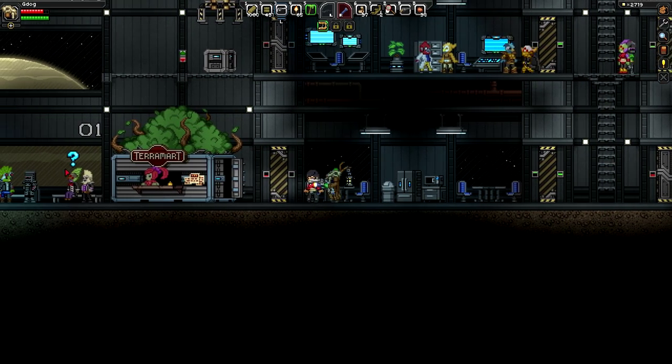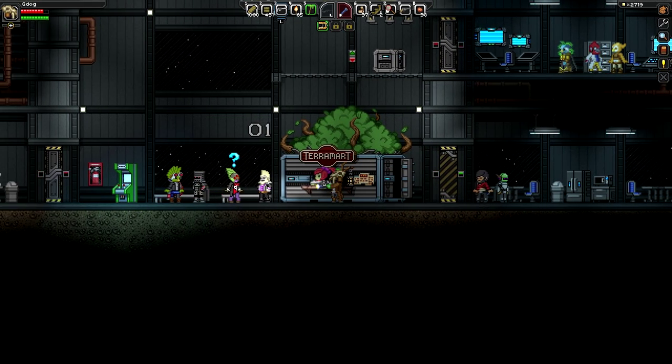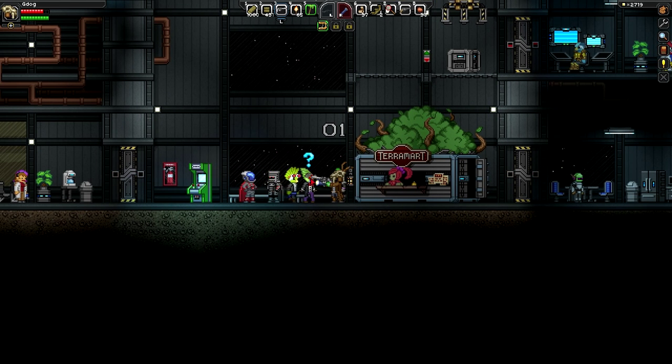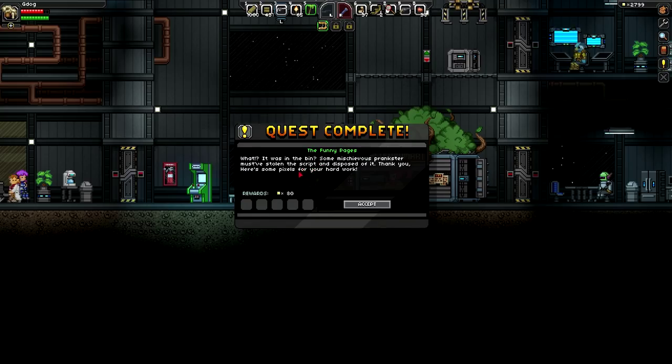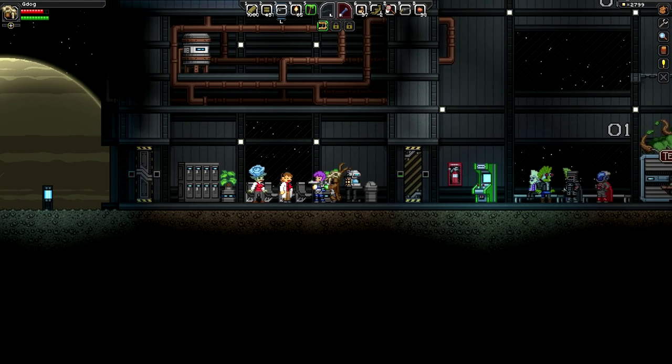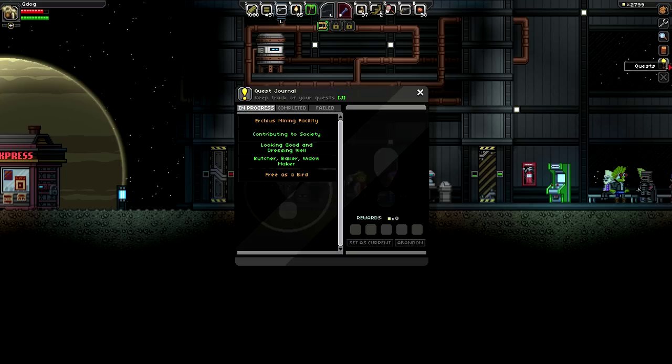He should be back here. Right, the funny pages - I want to give him his script back. 'What, it was in a bin? Some mischievous prankster must have stolen the script and disposed of it - thank you, here's some pixels for your hardware.' Awesome - we've got a few pixels for doing that.